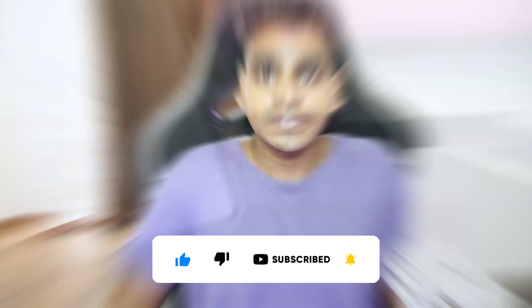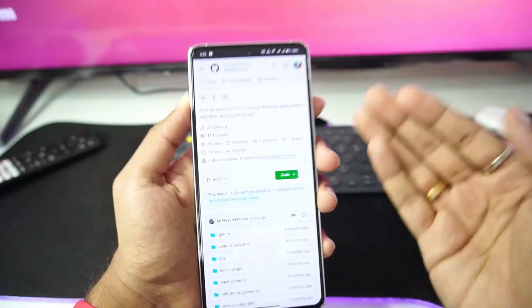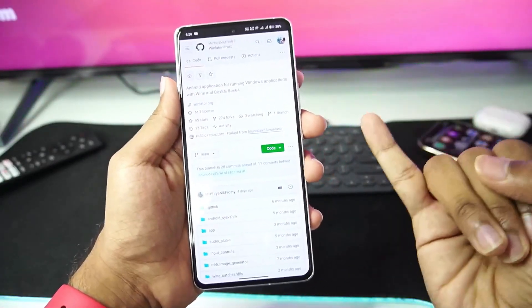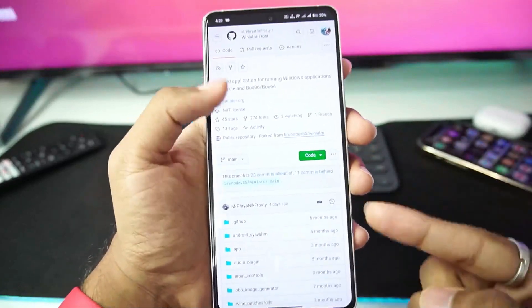Let's jump right into the setup process. Right here I am on the official Winlater Frost GitHub page. As I mentioned, this is an open source project. It basically provides you with some improvements over the normal version of Winlater, including better Wine versions, better performance and compatibility. We'll be trying it out and I'll be telling you guys if it is better than the normal Winlater version.